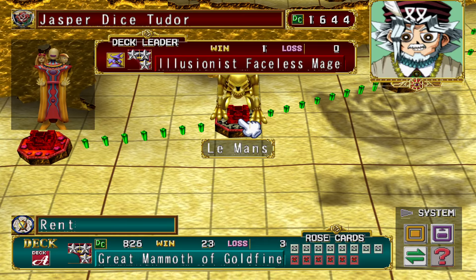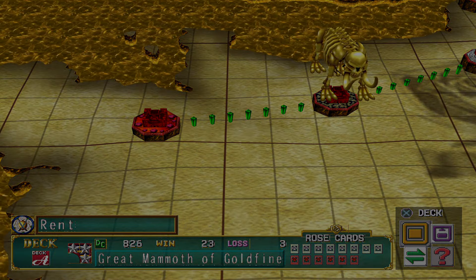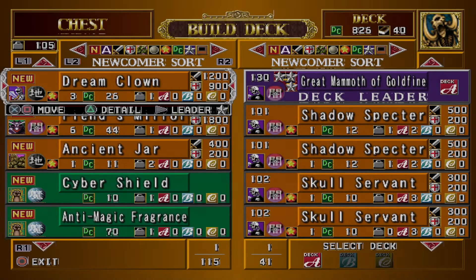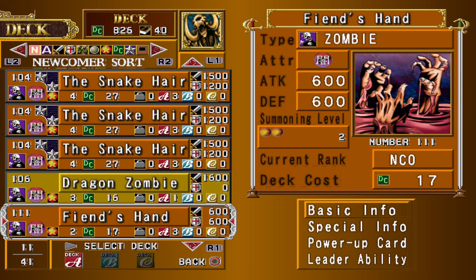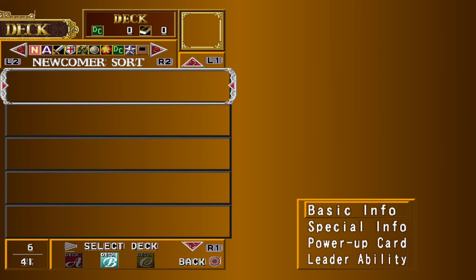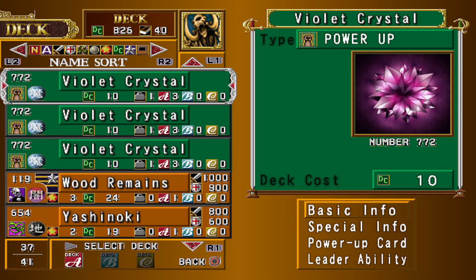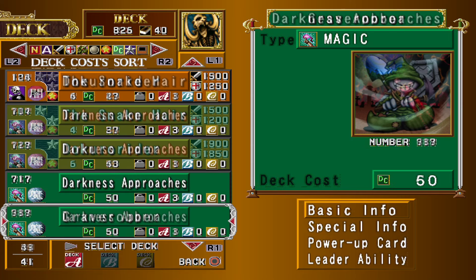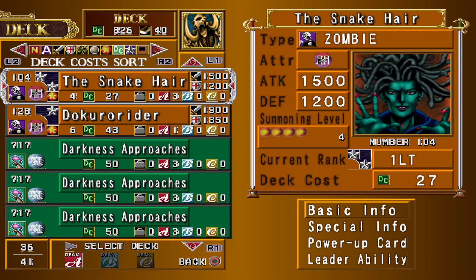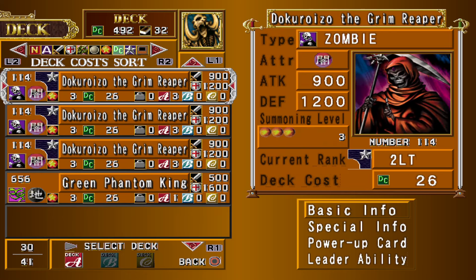Hi everyone, Squorp here, continuing this Duelist of the Roses zombie playthrough. It has been a while since I recorded one of these, which is not great, but we need to make our deck cheaper, so we're gonna have to get rid of a whole bunch of really expensive cards — probably all of those, and then some more.